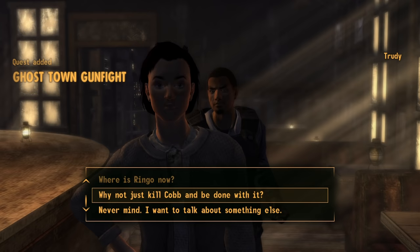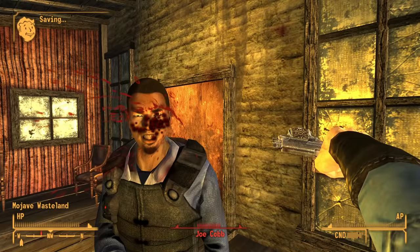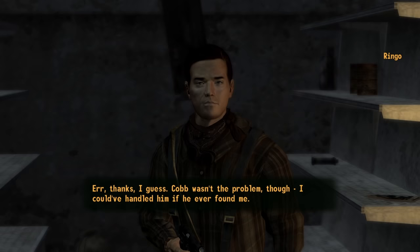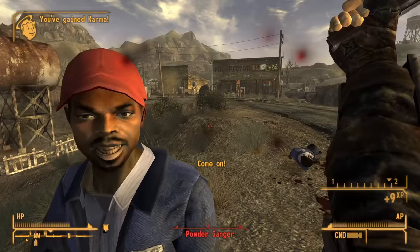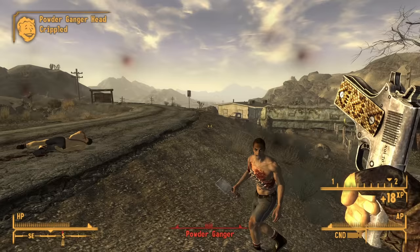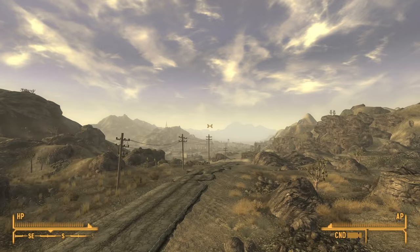Once outside, I decided to do the Ghost Town Gunfight quest for easy experience and to test the weapon without caving in Doc Mitchell's skull. The pistol made very short work of Joe Cobb — only about 3 hits before he became the new doormat of the Prospector Saloon. With him out of the way, I spoke to Ringo and enlisted the help of Sunny Smiles and Doc Mitchell, as well as getting some free leather armor from Chet. The Powder Gangers arrived and I took the fight to them — they were not able to deal with the speed at which I was dispensing blunt force trauma and all died within moments.